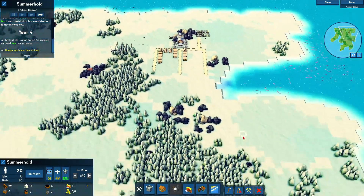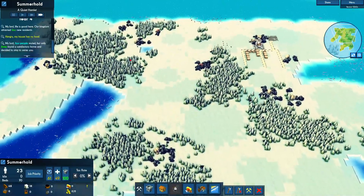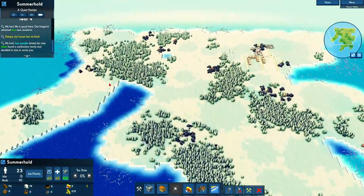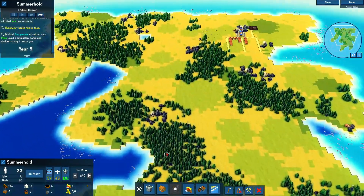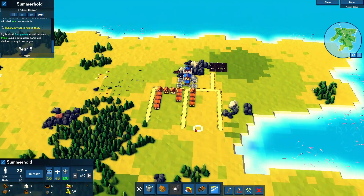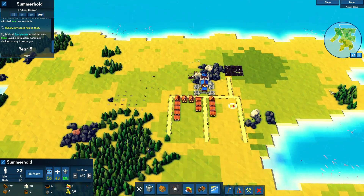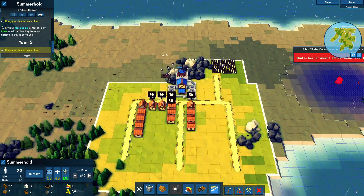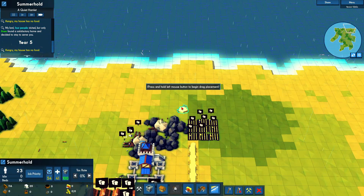We have a slow start. We do have tons of stone — looks like about eight stone nodes and four iron nodes. Not really much we can do early. I wish the elevation mod wasn't so laggy. I really love that mod because of all you can do with the mountains — using them to your advantage. It does take time. I believe his name was Agent Fox who made it — if you're watching this, keep up the good work.